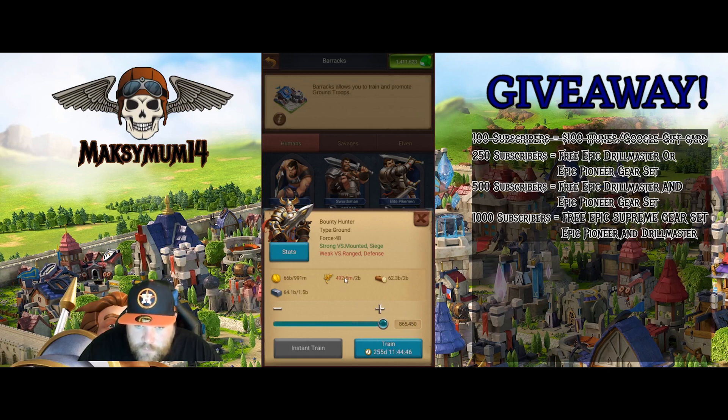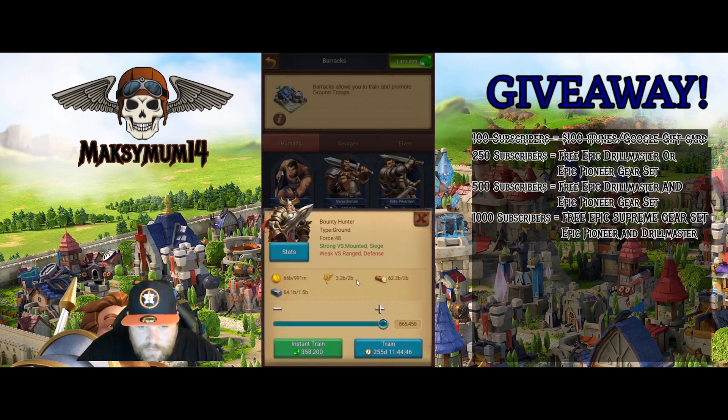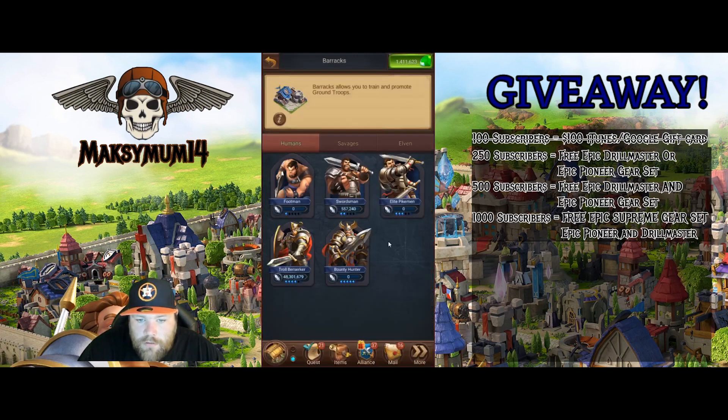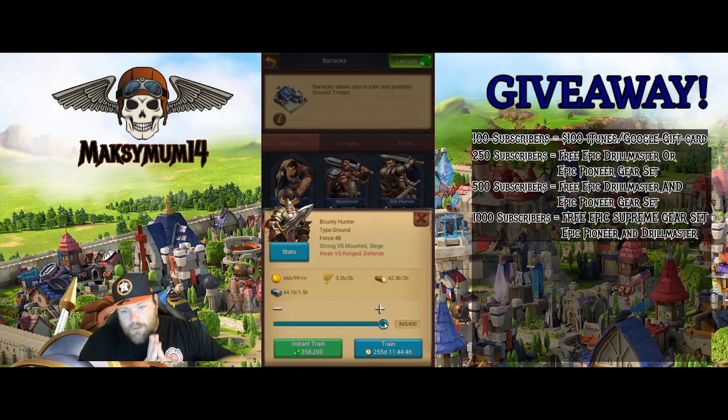Here they are unlocked. I only have 400 million food so I'll need to put some up. Looking at the numbers: it's roughly double the price of T4 — about 2 billion resources for 865,000 troops. That's quite a bit more than I realized. The new tree did knock down T4 costs noticeably when it was done.